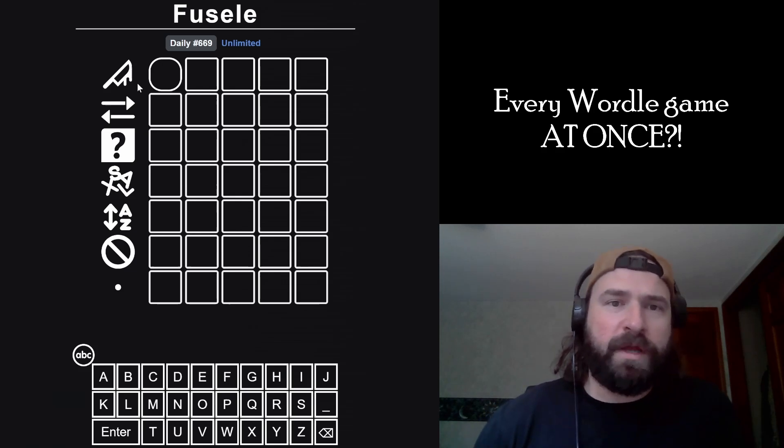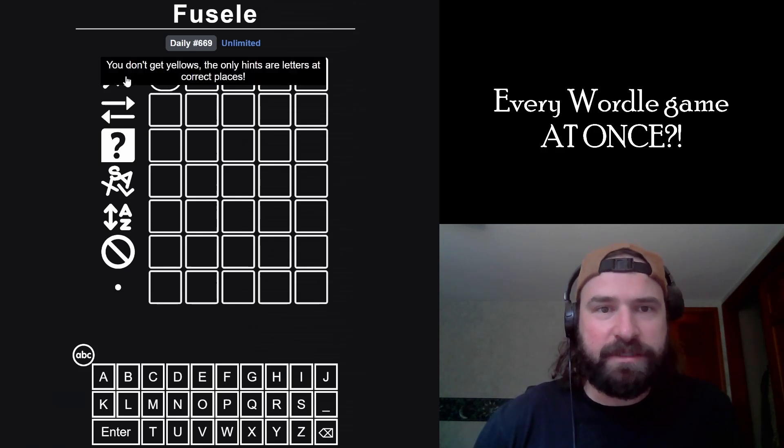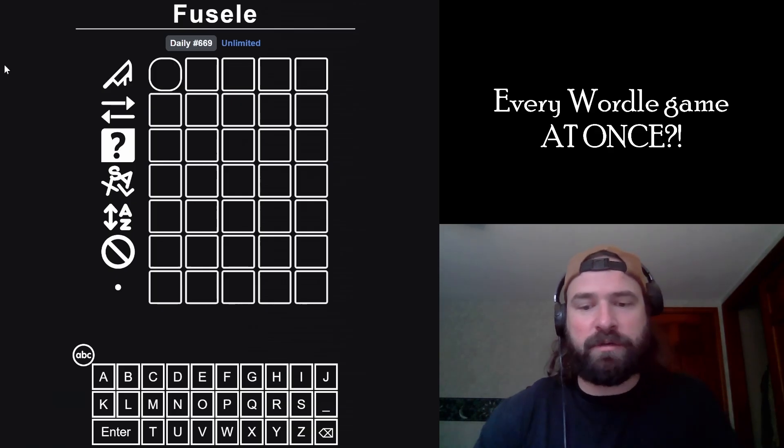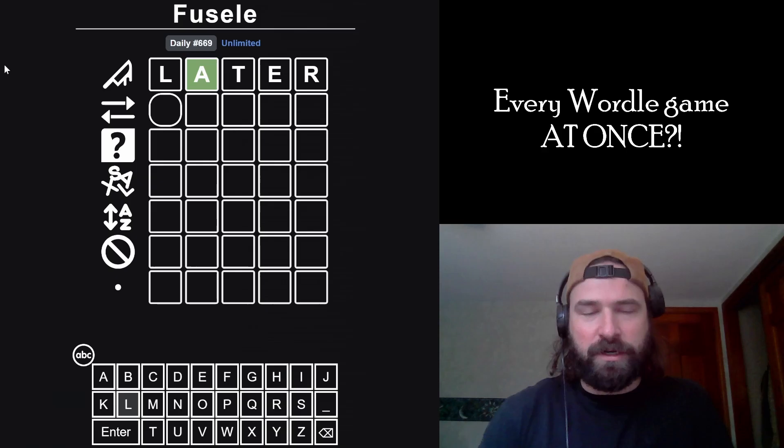Let's crush a Fusal. Fusal is a word game that has a different rule set for every guess. So this first guess, you don't get yellow — only hints are letters at correct places. I'm going to start with 'later,' it's just my starting word.